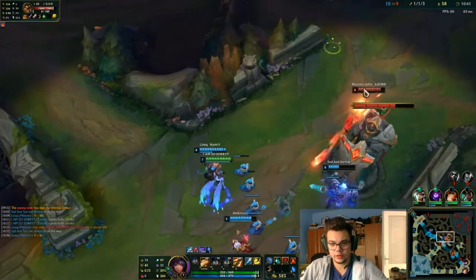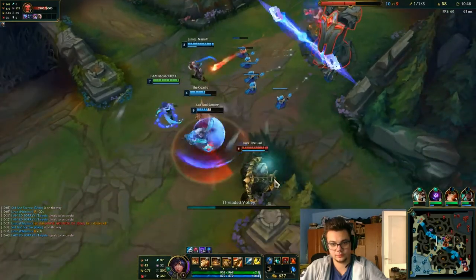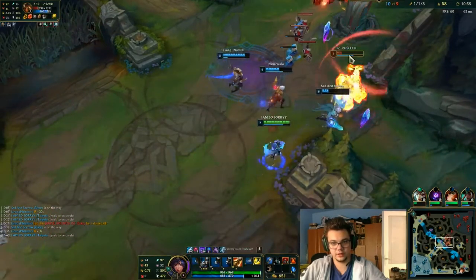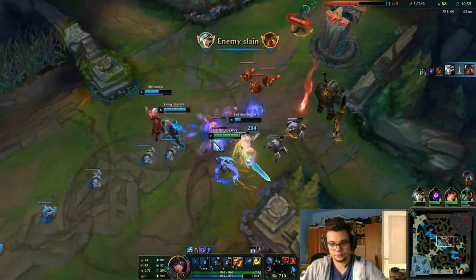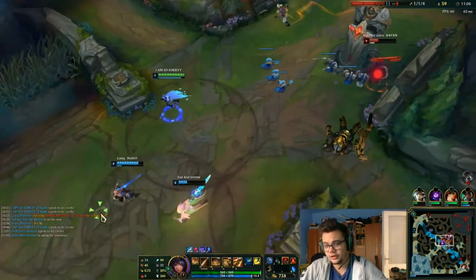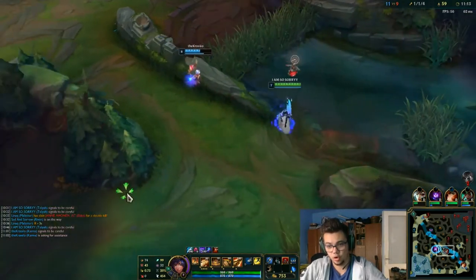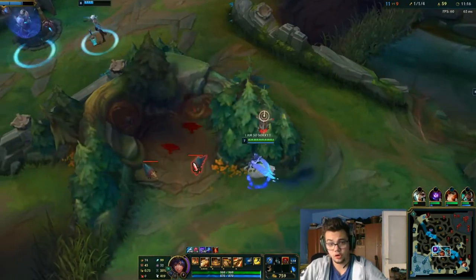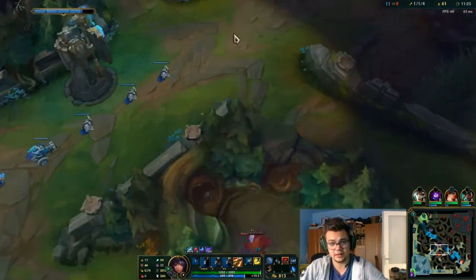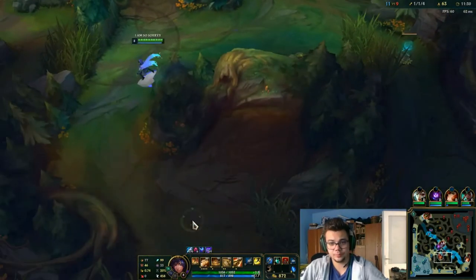In that context, you shouldn't really pick Taliyah jungle because you don't really have much to work with — you're going to struggle. Do not blindly pick this champion in team comps without CC, and do not blindly pick her in hopes of carrying alone. Because if you miss the W while not having any CC you're going to be rather useless. I've seen Taliyah players miss W a lot, and I think you should be resourceful and smart about the pick.